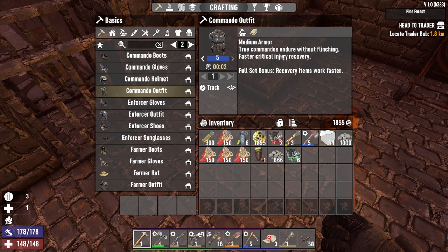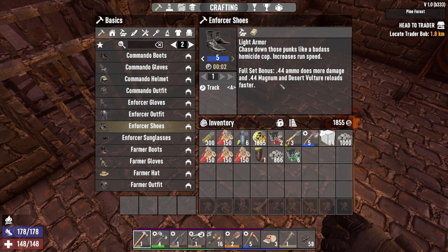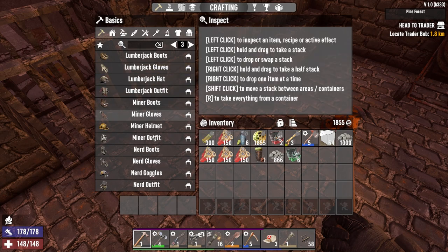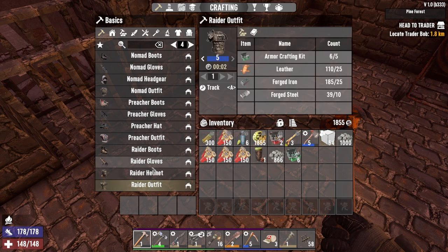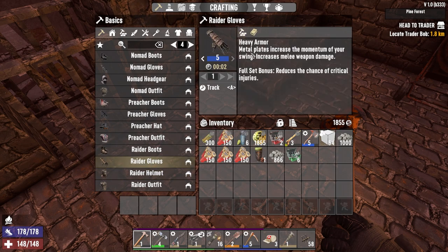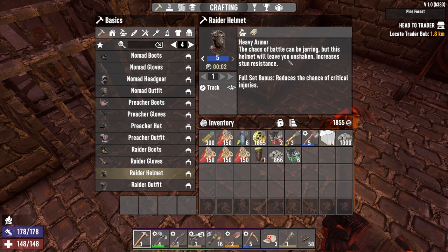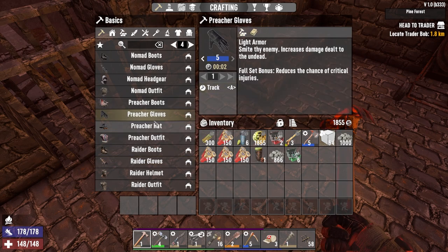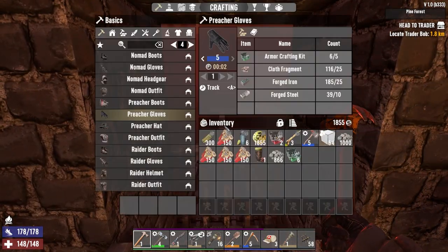Commando outfit — two commandos in jaw without flinching, faster critical injury. Enforcer shoes. Full set bonus — 44 damage does more damage. I feel like the raider outfit — what does that do? Against critical injuries. Raider gloves increase melee weapon damage. Raider helmet — horde night is here, by the way. Raider outfit. I think the preacher gloves does something interesting.